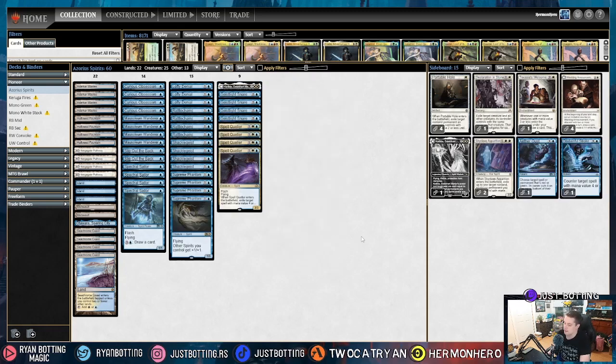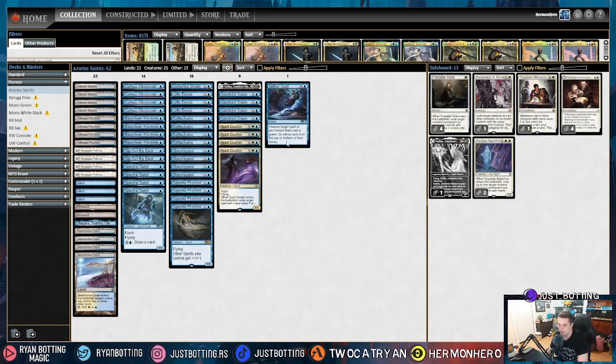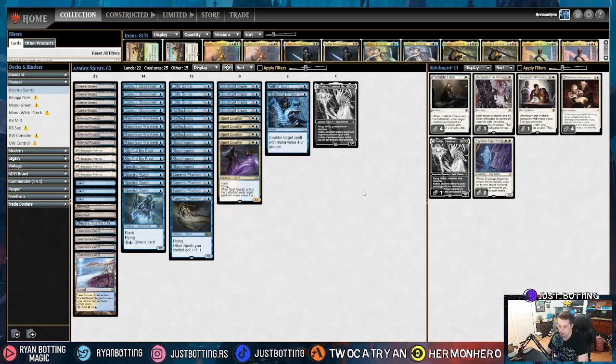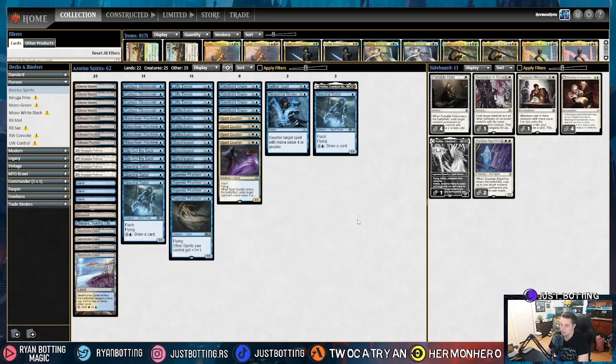The tenth most popular deck in Pioneer is the Creativity variants. We're going to sideboard the same against both Creativity variants. We are bringing in Aether Gust and Disdainful Stroke. And then bringing out Katilda because they have a lot of removal, and a Spectral Sailor because we want everything else. So that's the sideboard against Creativity.